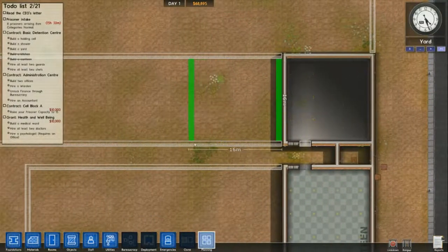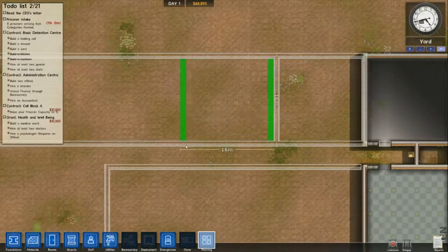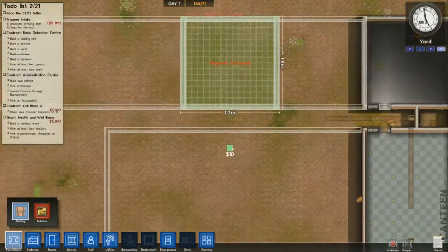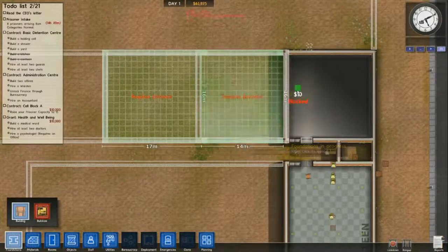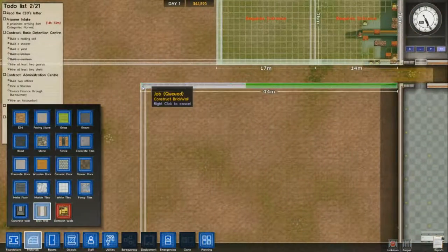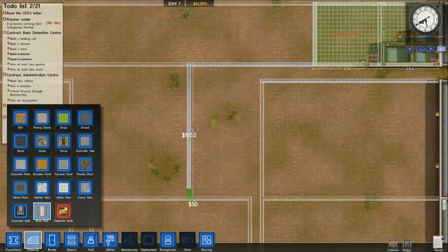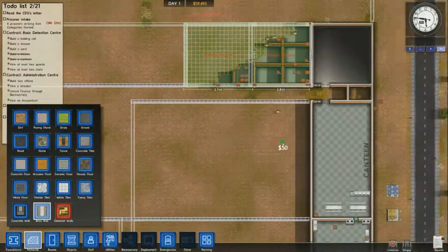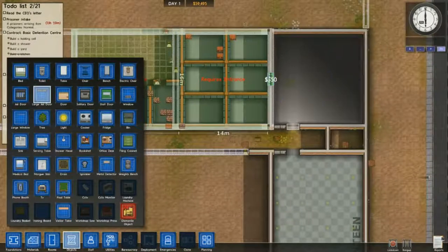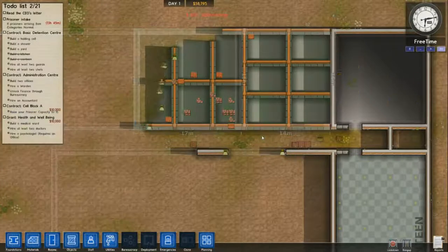I'm planning out where my shower is going to be because I want two holding cells and then my shower. I ended up just building both buildings anyway because I don't want to wall off everything. I'm going along the bottom so my prisoners can't escape. Down the left area I'll be putting a yard, and toward the south I'll put my laundromat.